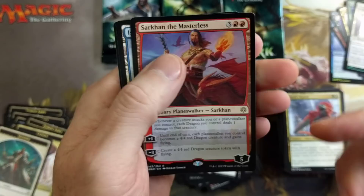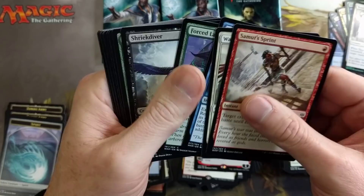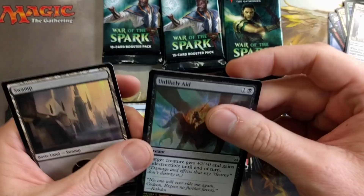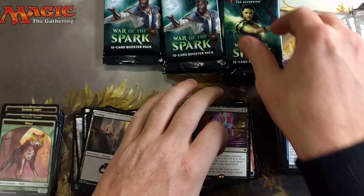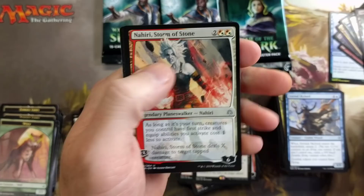Sarkhan the Master — I can't believe I didn't drop that video. I made a deck tech video like two weeks ago and just neglected to post it — I feel terrible. But moving forward we got Sky Lord, Rally, the Wanderer, Finale of Eternity — there it is again. Unlikely Aid — second time we pulled that foil. I think this is our eighth box; we have pulled three Finales. Just throwing that out there.